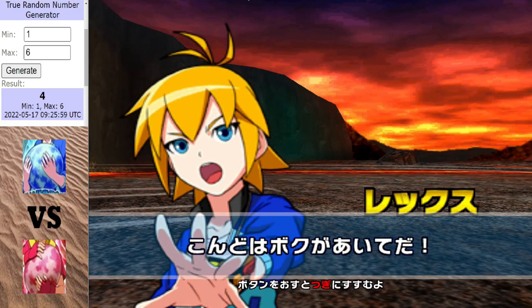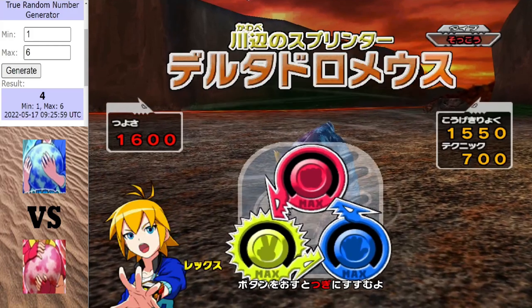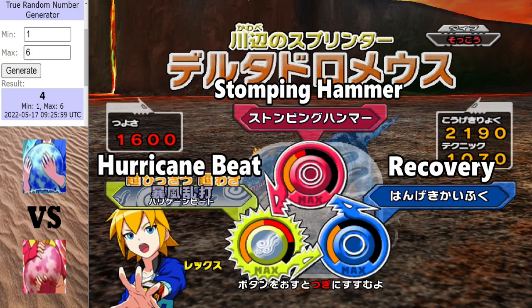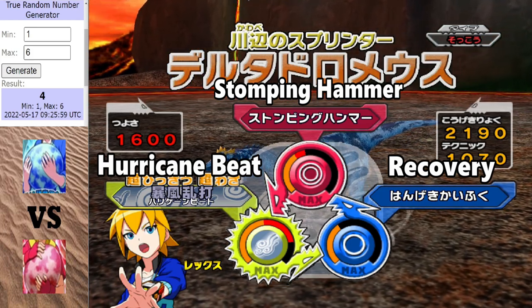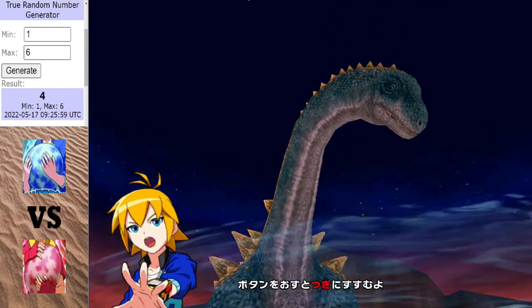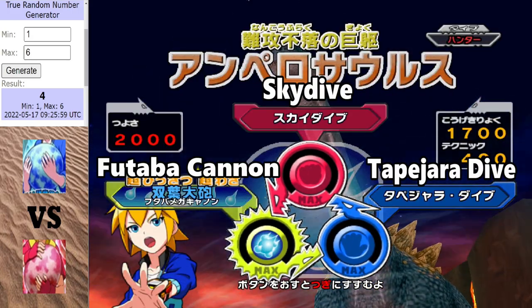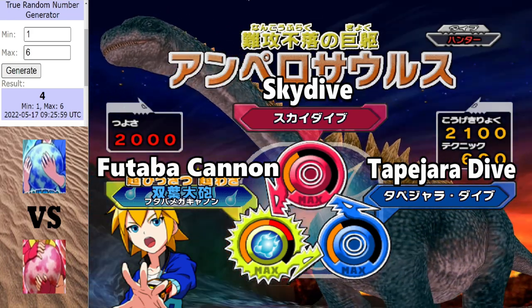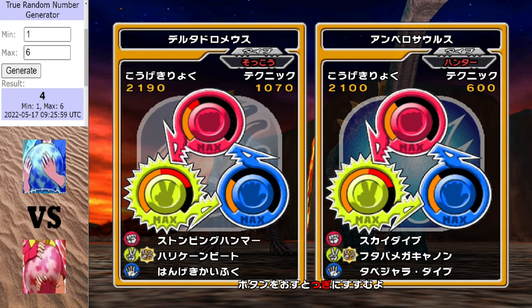This is going to be an interesting match. Up first, in the blue corner, we have Delta Dromius, and that's a pretty good one for the blue egg because it's got the hurricane beat. But you don't know what the red egg's got yet. Wow, that is pretty good actually. And returning from the first match, it's Amplosaurus - the blue egg getting really lucky with the Amplosaurus. And it should play better this time because there's no lightning dinosaurs for the red egg. So that's a pretty decent team there.